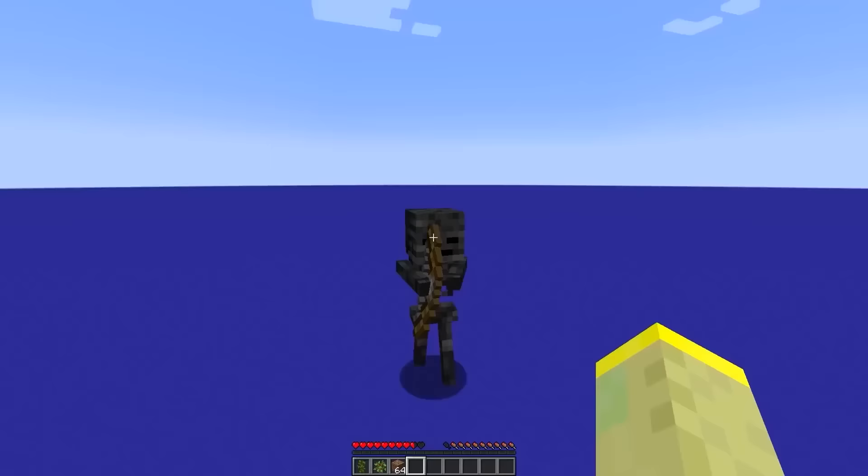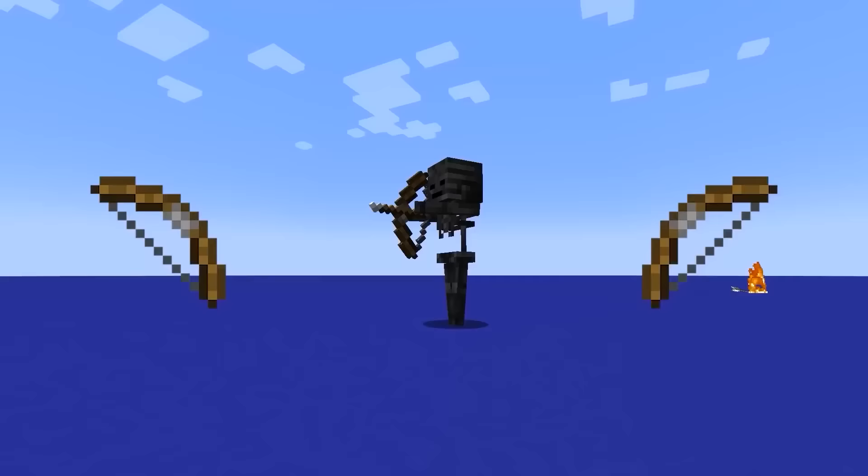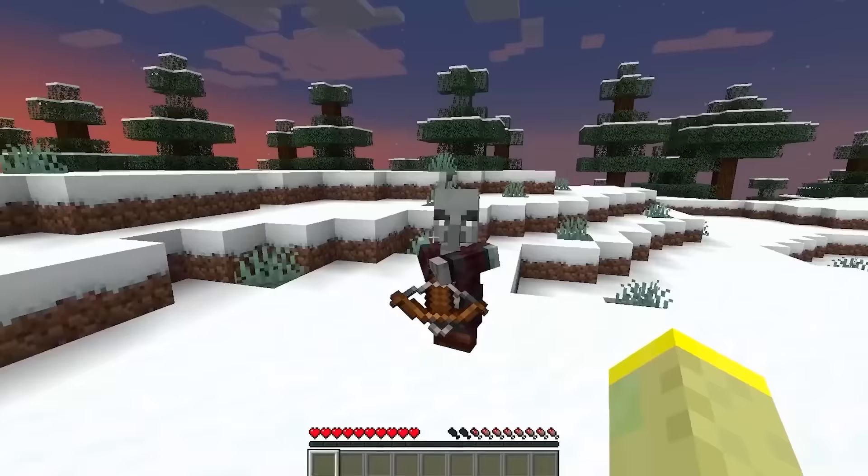A Wither Skeleton can't normally hold a bow, but if you give it a bow, it will shoot fire arrows — even when the bow doesn't have the flame enchantment.